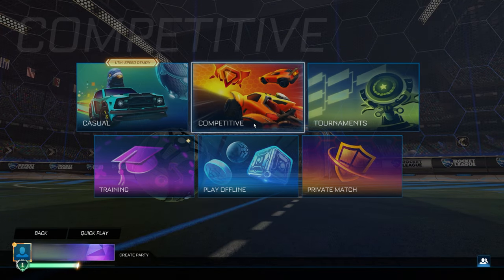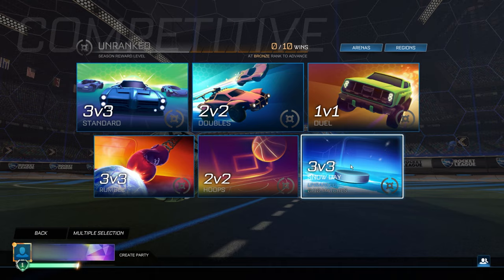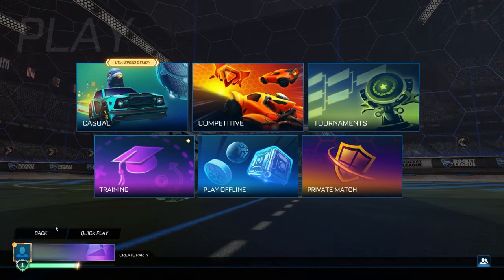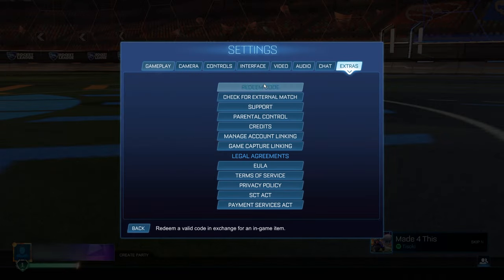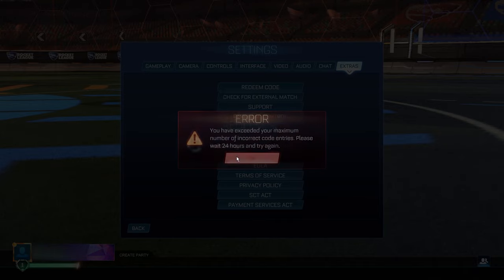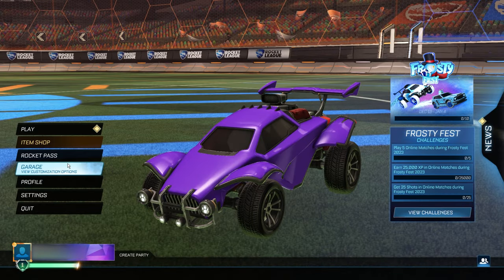Then go back to the menu and go into settings. The code you need to enter is '50000credits2024'. Enter that into the code section. Make sure it's copied exactly how I've done it.